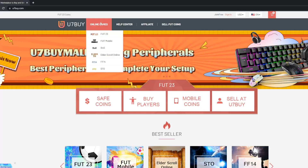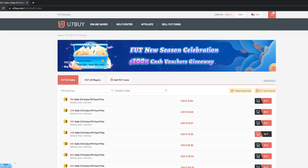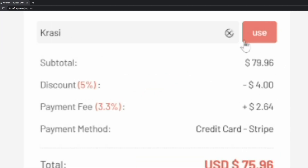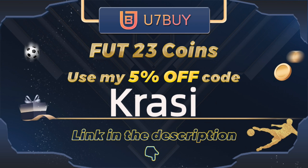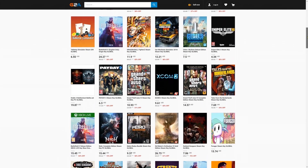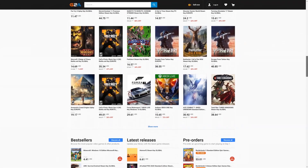For cheap, safe and reliable FIFA 23 coins, make sure to check out the best place on the market. Use 7buy.com to get your coins within 10 minutes and don't forget to use my discount code CRUSSY. And for cheap game codes and prepaid Xbox and PlayStation cards, G2A is the place for you. Check the link down below.